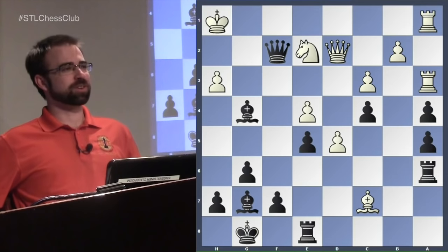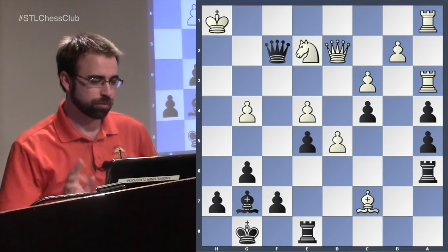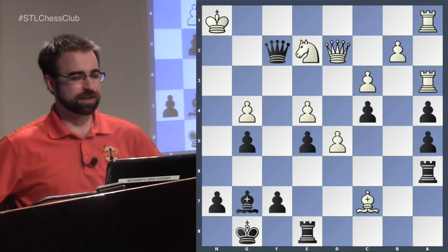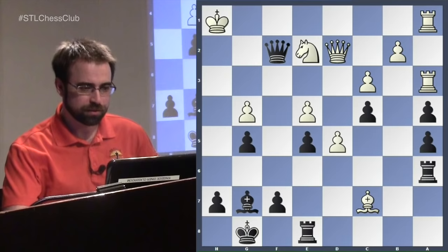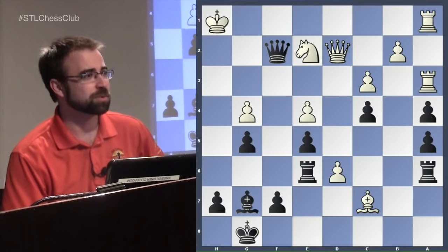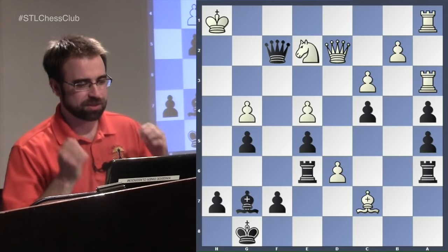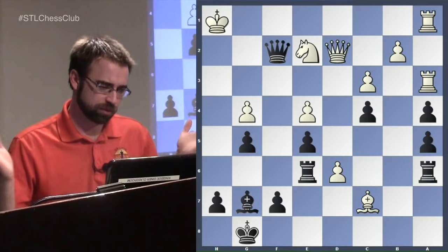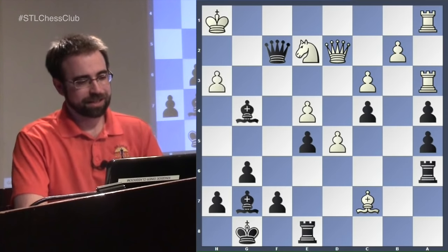Bxg4, opening the h-file and threatening the knight, so we take. Then g5 — the rook swings over to h6. d6 — shut you down. But I have two rooks so things work out. The threat of Rh6 is terminal. You can sacrifice on g5 and give your queen away when I play Rh6, but okay — this is just winning. A very interesting attacking idea.